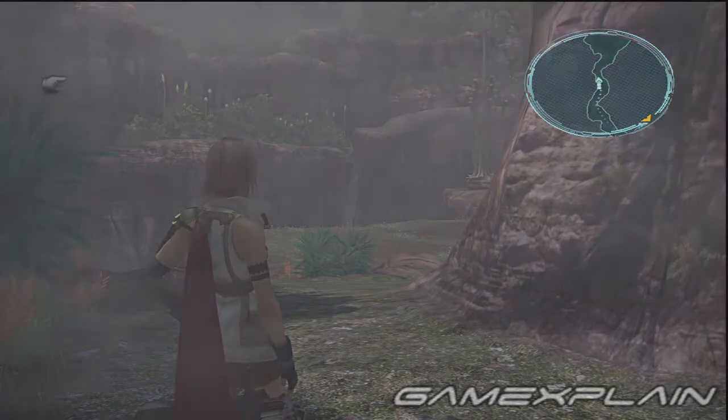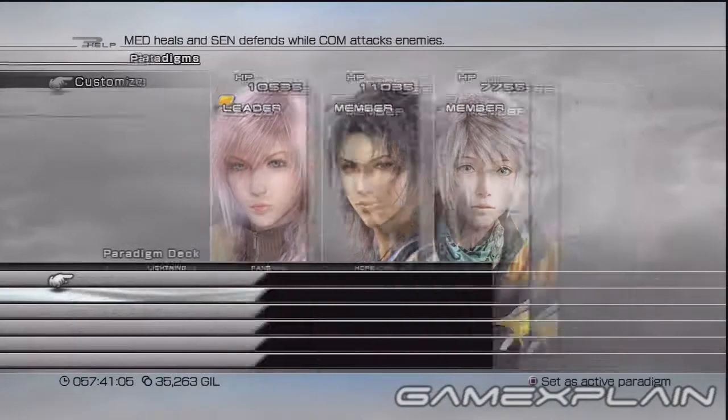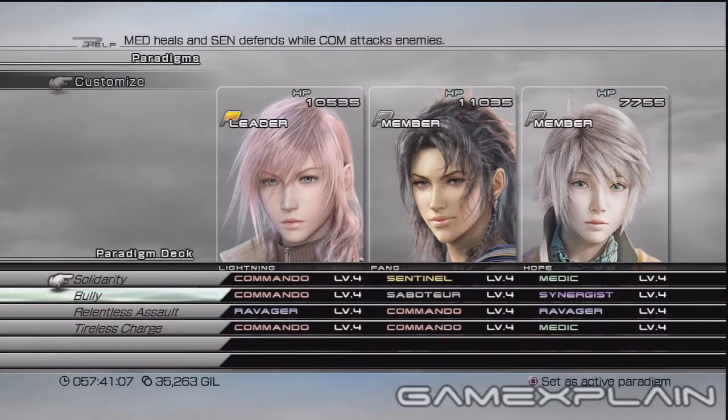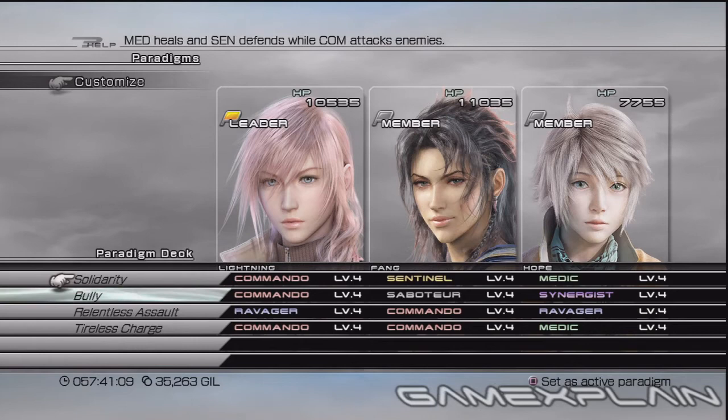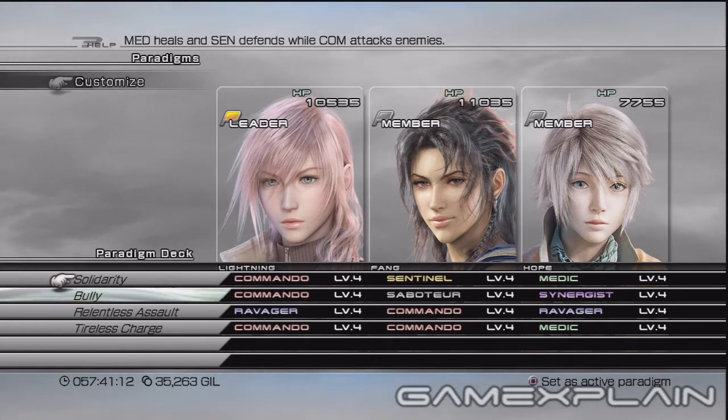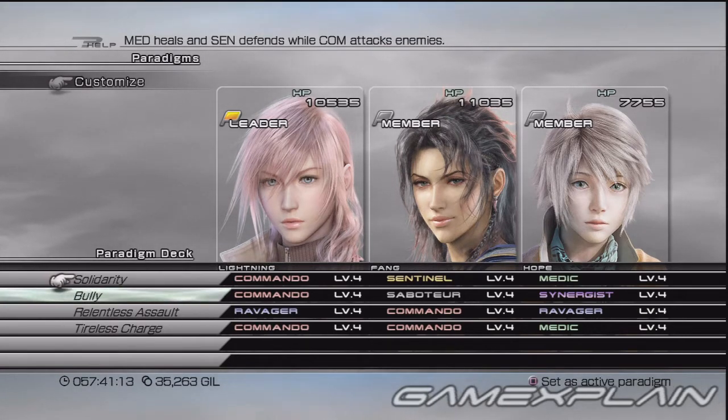We recommend Lightning and Fang for their strength and Hope for his magic, with these paradigms. For haste and protect as well as some status ailments you can cast on Atticus, Bully should be your active paradigm. Solidarity will be your most useful paradigm to counter his charge moves. Relentless Assault and Tireless Charge are the best ways of doing damage.